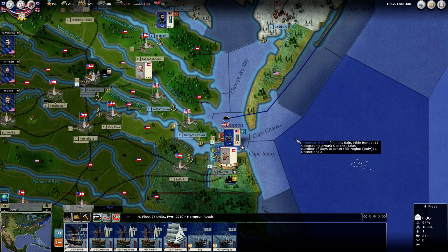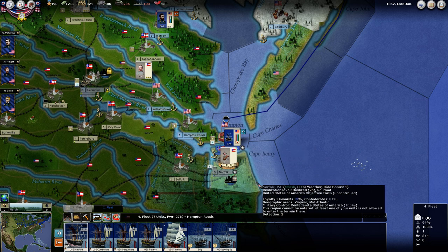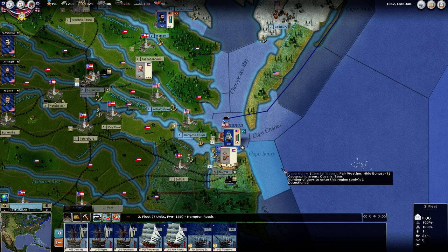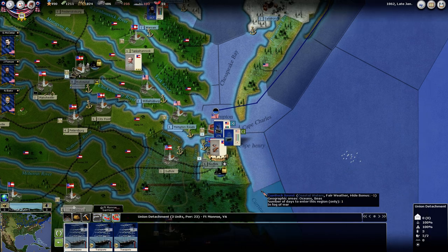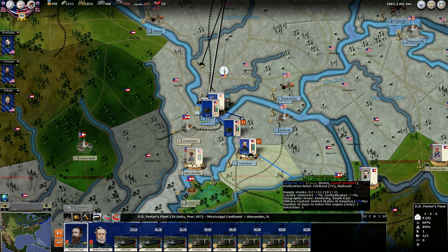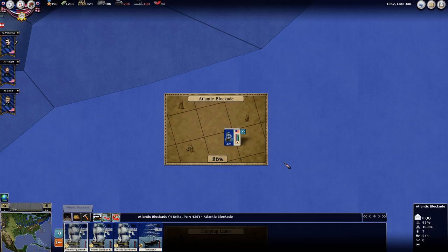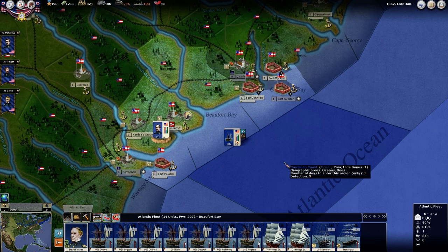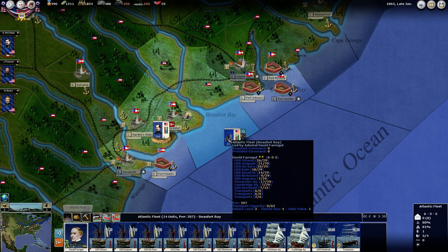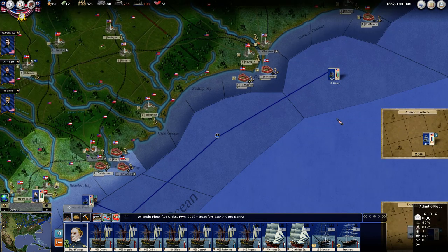We're going to be building some more river transports so we can kind of use the rivers as avenues of invasion. Our blockade is back up here, presumably due to the quantity of ships we have here. I believe these are both out in Hampton Roads. The fleet — I don't think we need to keep these guys here anymore. I think we're going to go back and lick our wounds so we don't come up against any of these forts again.